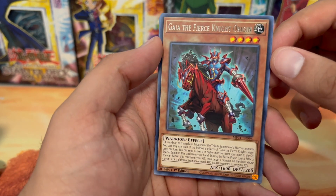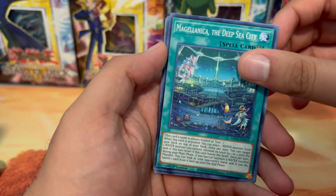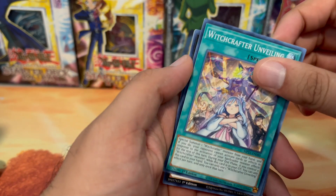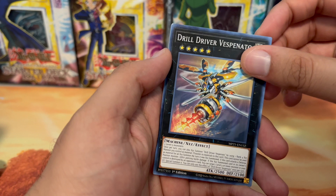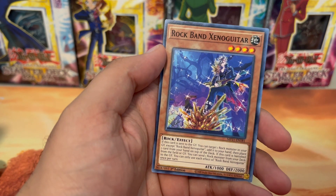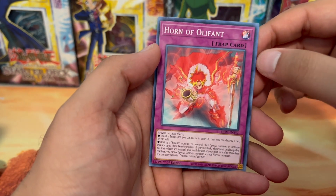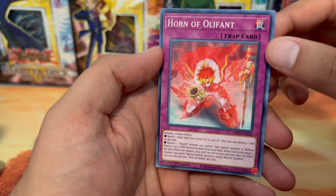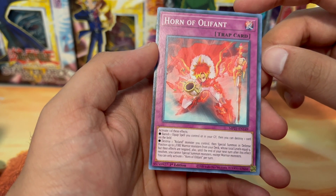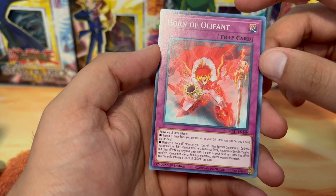We got Gaia the Fierce Knight Origin — so this is like pre-Gaia when he was a knight at the beginning. Also Magalencia, Witchcrafter Unveiling — that picture is from Magnificent Mavens. Drill Driver Blizzard, Rock Band Xeno Guitar — I don't know if any of you guys played Rock Band or Guitar Hero, but that's for you. Horn of Oliphant — activate one of these effects: equip a spell you control or in your graveyard, then you can destroy one card on the field, or special summon up to three Fire Warrior monsters in defense position.